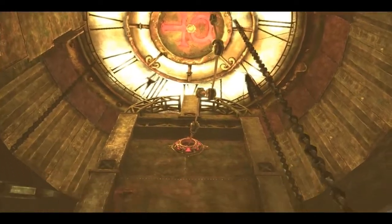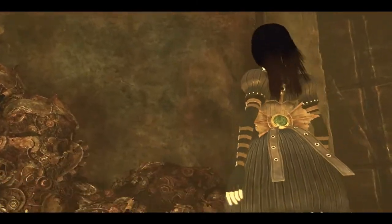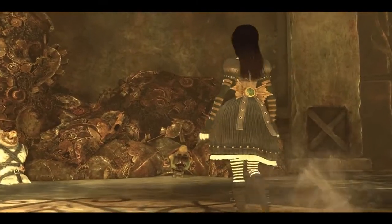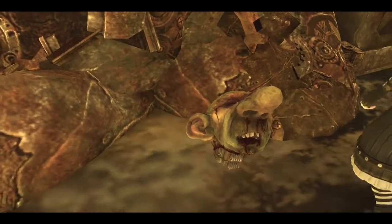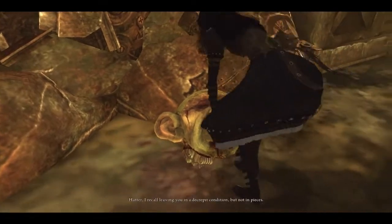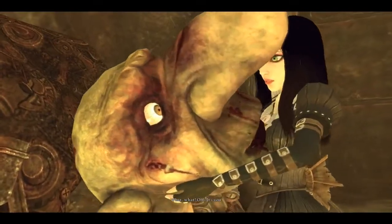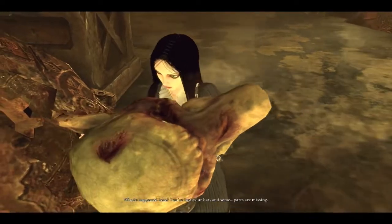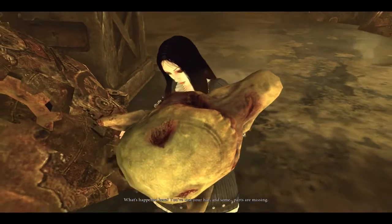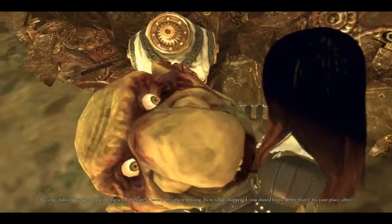Someone's crazy. It's a disembodied head. Hatter, I recall leaving you in a decrepit condition. What? But not in pieces. That's the Mad Hatter. What's happened here? You've lost your hat and some parts are missing. Missing indeed - though things being what they are, I barely miss their missing.